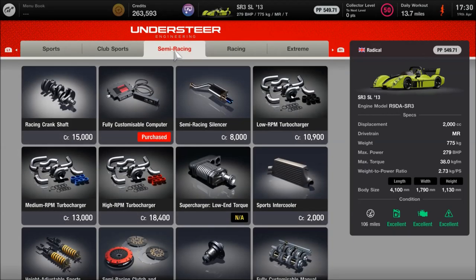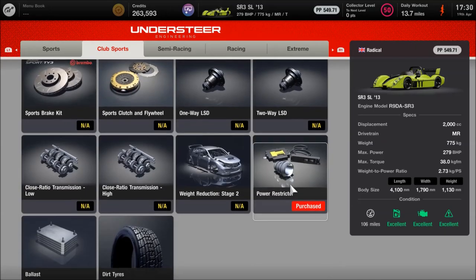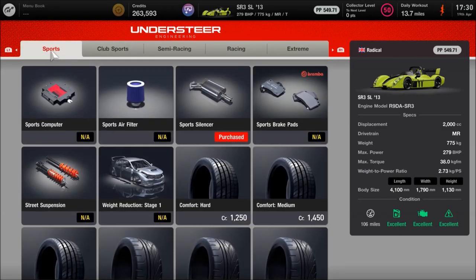Jumping to semi-racing, we've got the fully customised computer and the fully customised diff. Then in club sports, we have sports suspension — it says it's fitted but I believe that was stock, it comes with the car. You definitely want the power restrictor in general if you need to use it for different events, and the ballast as well for the same reason. It's just handy to have and it's pretty cheap.